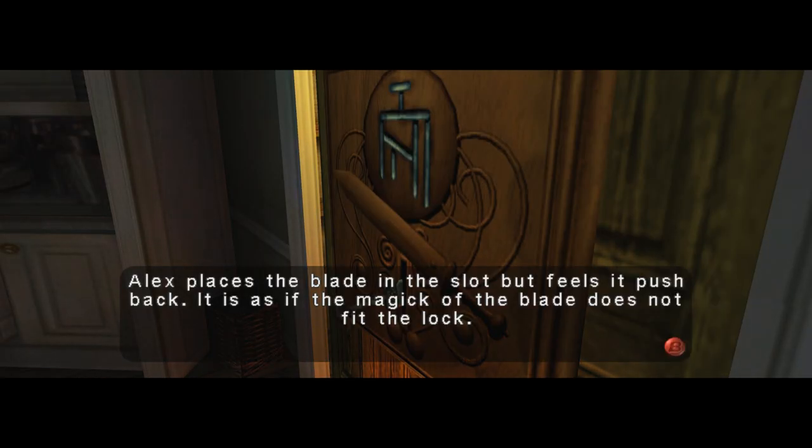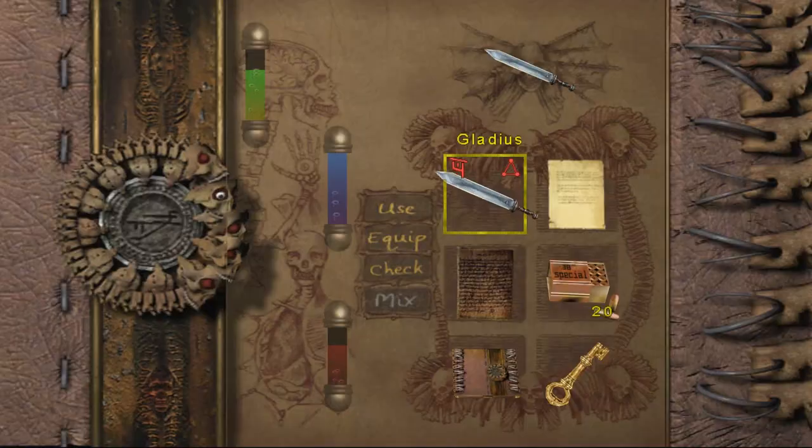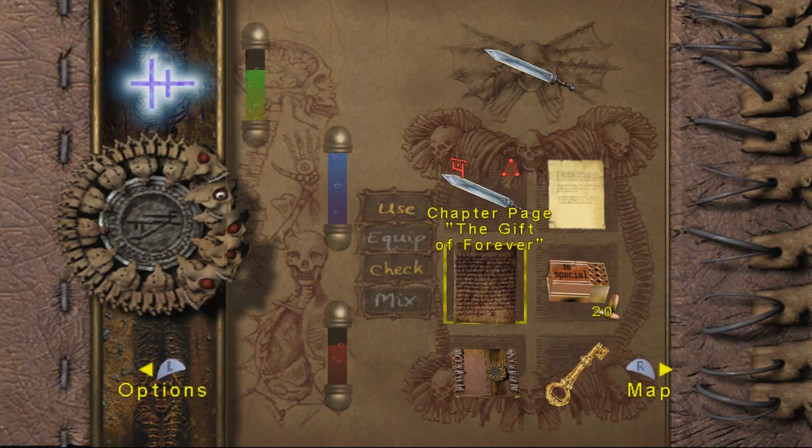Let's see. Nope, and that looks like it's the same symbol on there as was in the dresser, so that's the one I need. Alright, let's do the gift of forever.